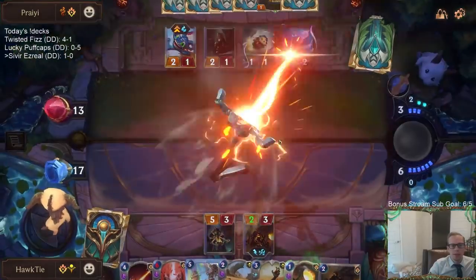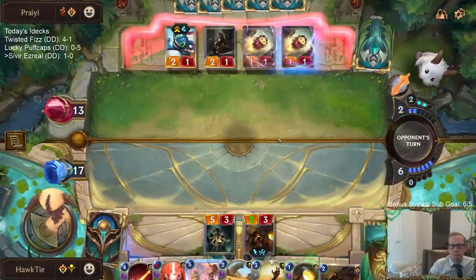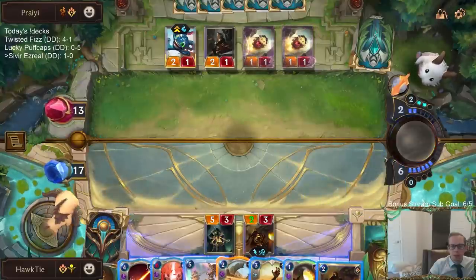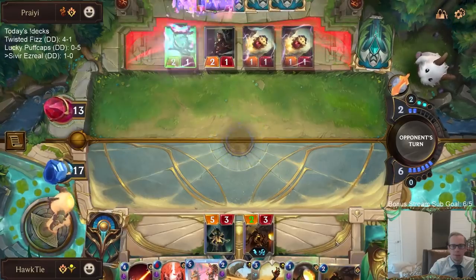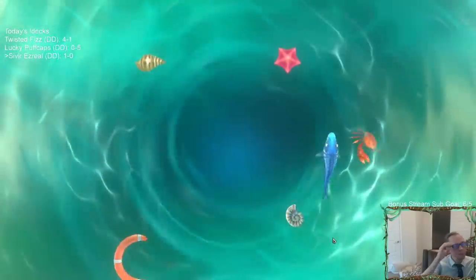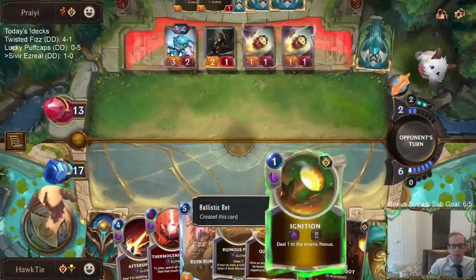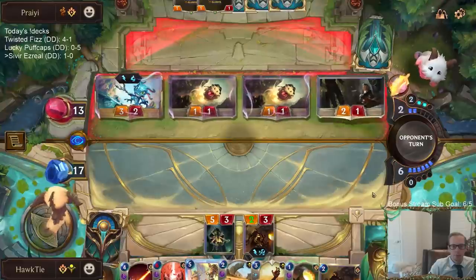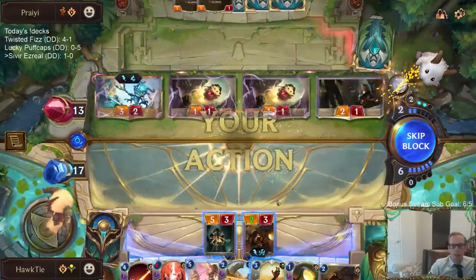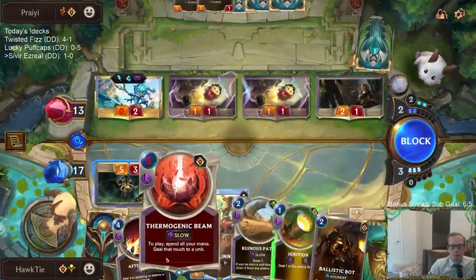We're going to want to quicksand the Fizz this turn — I need to have three other mana to spend, so for now I'll pass. They've played two burble fishes and still have another one in their deck because one was the iterative improvement copy. Quicksand has been very good for us though.